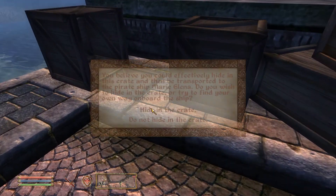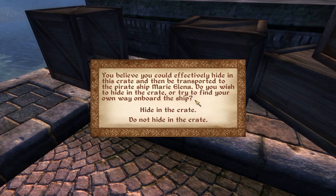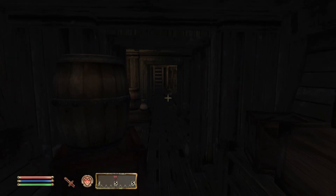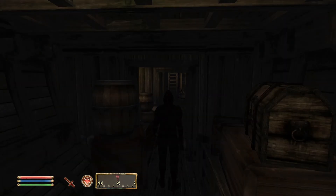The other way — the more sneaky way — is to find these crates and simply hide in them. It's a pretty effective way to get onto the ship, and it's kind of cool sneaking around. Just as expected, the crate gets transported into the ship, and now we must find and kill the captain, who's probably in his cabin somewhere.